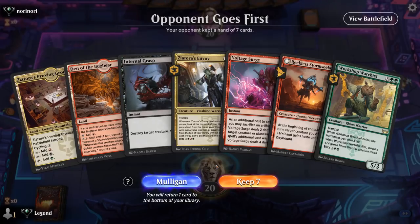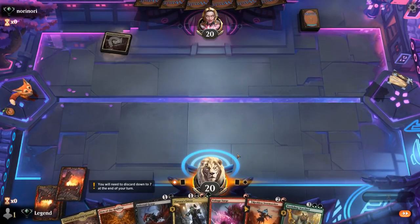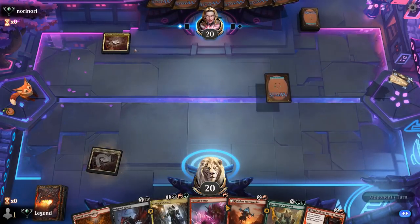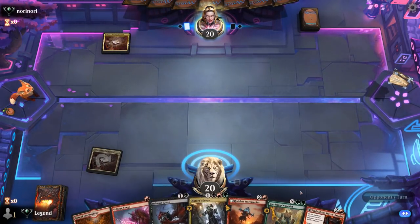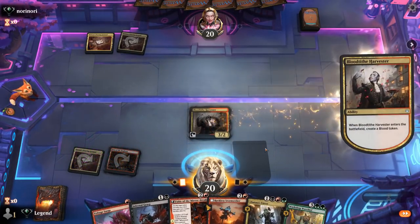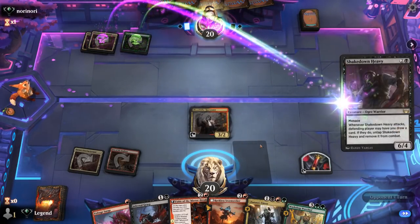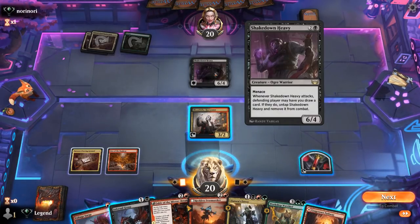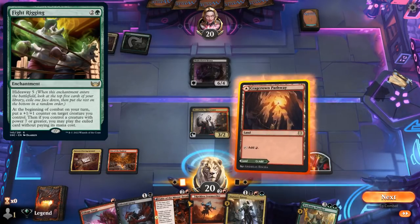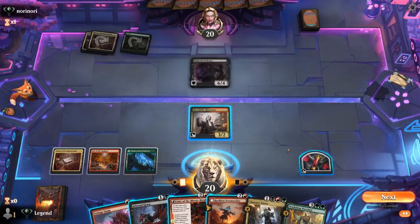We're on the draw and our hand is a little light on lands, but we do have some cheap interaction and Stormseeker into Envoy would be the perfect start. Opponent is also Jund. Can play a turn 2 Harvester — with 26 lands, one hopes we won't need to dig with our blood token. Opponent has a Shakedown Heavy — this could be a Fight Rigging deck, so I might want to hang on to some interaction. Although it's tempting to just play Stormseeker or Fable, I think we'll Infernal Grasp here and attack, keeping Voltage Surge for another Shakedown Heavy if it shows up later.